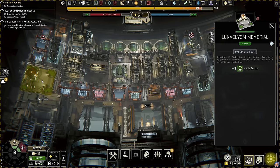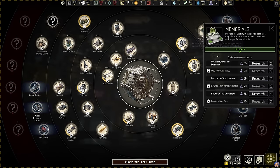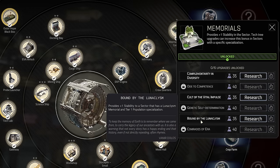Memorial buildings give a passive stability effect to your sectors without requiring power nor workers. They have a footprint of 7x7, which means it is important to plan accordingly. Each of the three memorials have a specialization that can be researched as an upgrade to the memorial's tech. The Marduk memorial will provide additional stability to sectors specialized in industry. The Genetic Conatus memorial will provide additional stability to sectors specialized in food. And the Lunaclysm memorial will provide additional stability to sectors specialized in population.